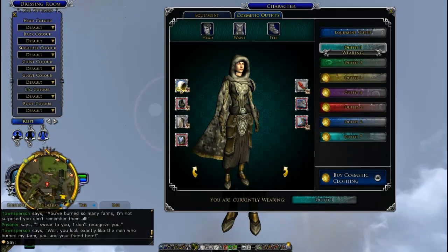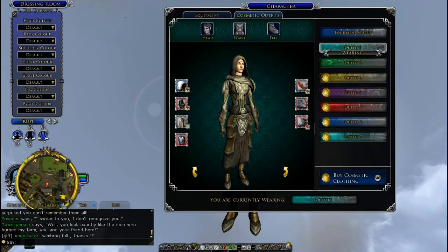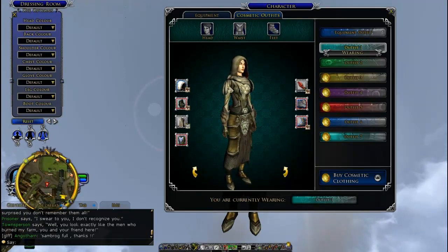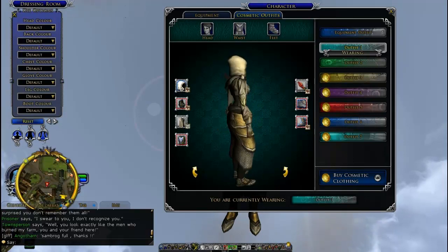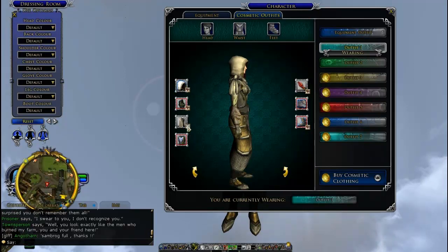The hood doesn't really matter — this is how it looks without the hood. The hood's optional. This is the Urdhul helm, you could get that at the Isengard instance, but right now I'm mainly wearing this with the cloak.